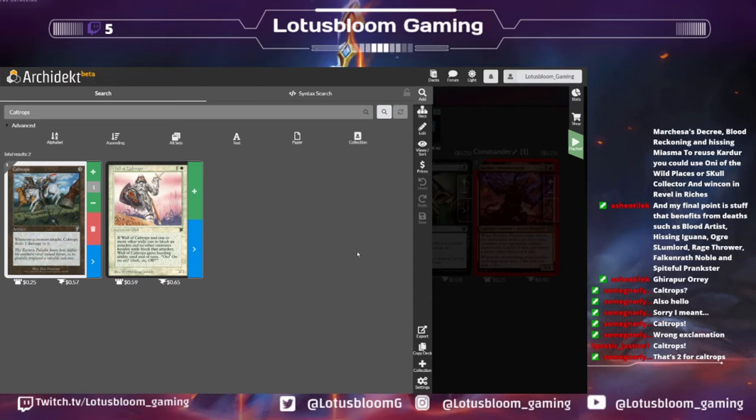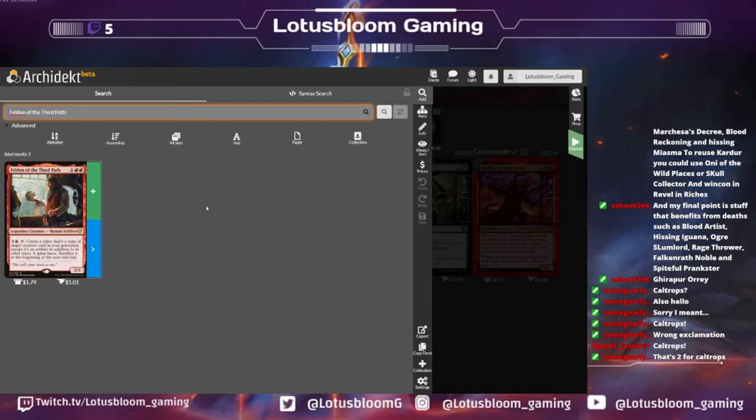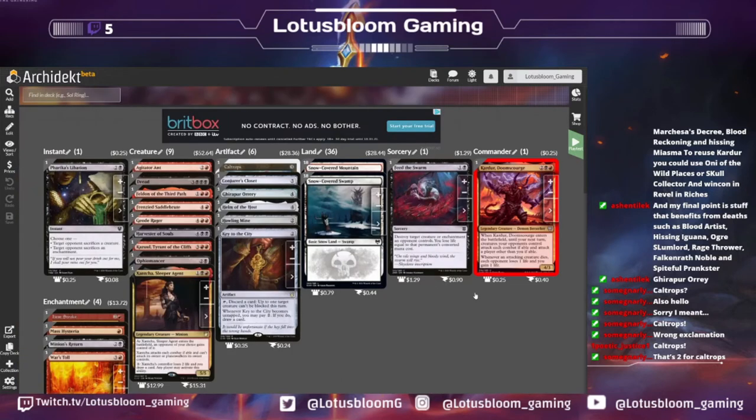Another card I really want to put in this deck is Feldon of the Third Path. Worst case — since we've talked about wanting to do a bunch of reanimation strategies — if Feldon's on the battlefield without summoning sickness, we can do some kind of sacrifice effect to get rid of our commander, then when it's engraved make a copy of it for an ETB, then reanimate our commander again. Choose which one we want to stick around. That's two ETBs off one turn, and stacking those triggers is what I want to do with the commander.